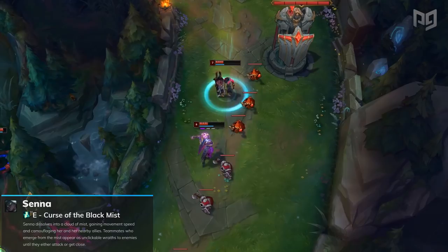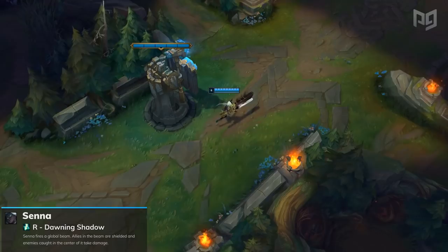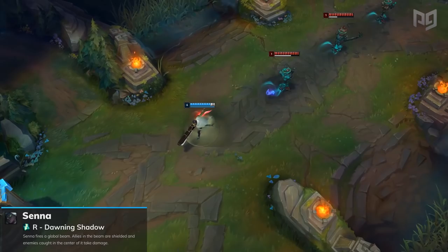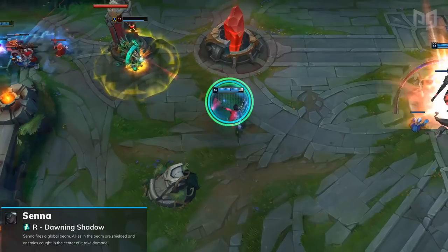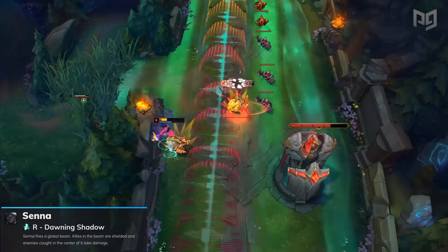One of Senna's most hyped-up abilities is her ultimate, Dawning Shadow. The biggest strengths are its range and speed. After a brief delay, Senna fires a gigantic spectrum of light in a target direction. There are two zones: the blast radius and the ray of light. Enemies caught in the blast radius take damage, while allies caught in the light receive a shield for 3 seconds. The range on this ultimate is global and it travels across the map almost instantly.